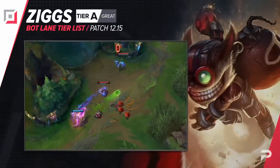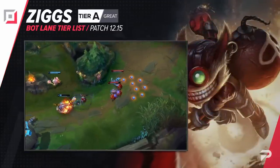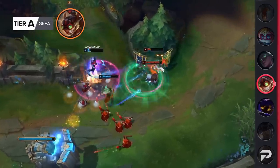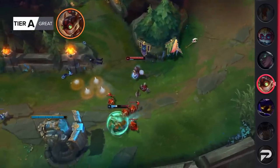Ziggs is surprisingly doing worse than before. We thought he would be one of the stronger picks, since having priority for dragons is important and he's a great champion for that, but we were off by quite a bit. He's not terrible, but not good enough to contend with the champions in the two higher tiers, so we're putting him in the A tier for now.